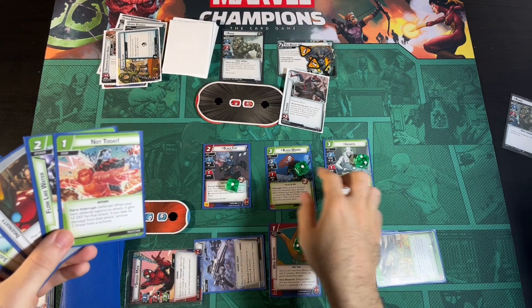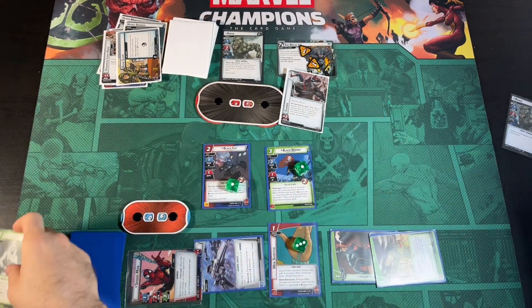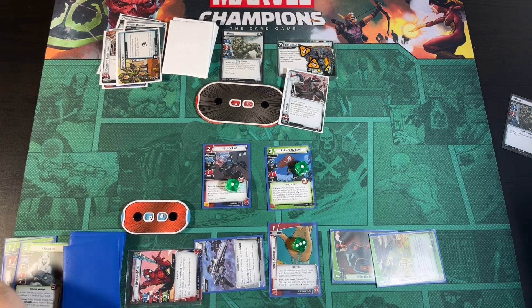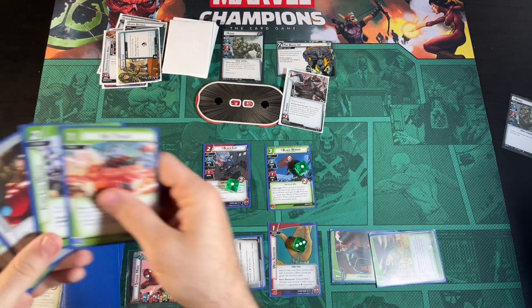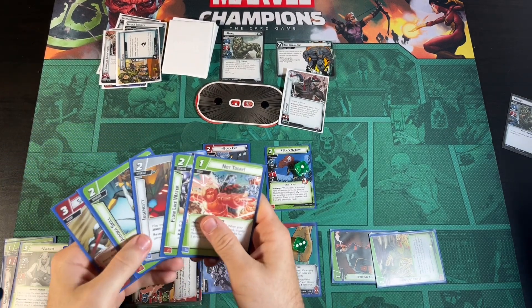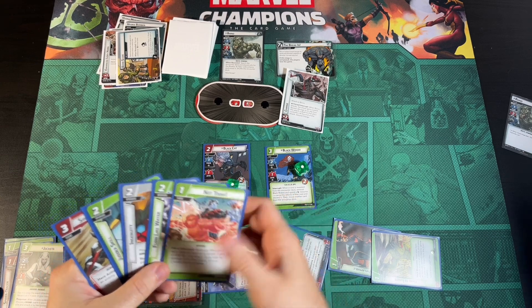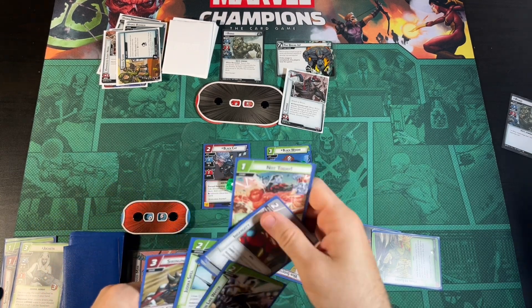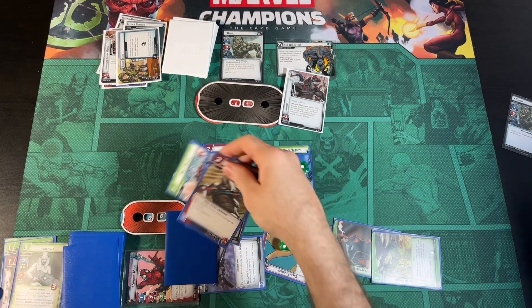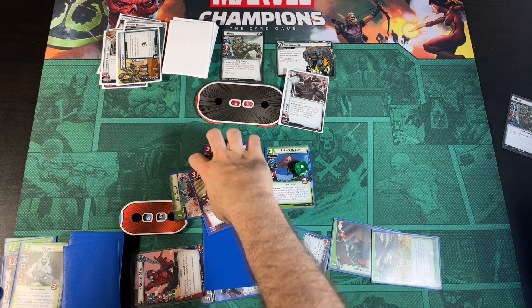We attack to defeat Hydro Bomber with Spider-Man — that triggers Spider Tracer, which gets rid of Bomb Scare. Just for fun we have Jocasta thwart for two to clean up the board. Then with a Web Shooter, Not Today, and Ingenuity we do a Swinging Web Kick and defeat Rhino with Spider-Man. That is the game!